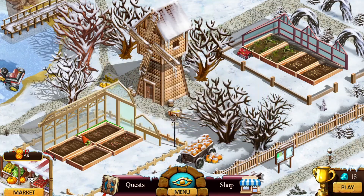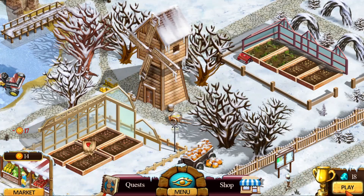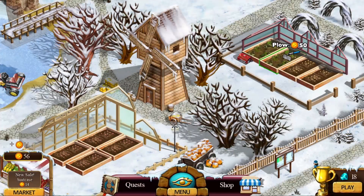I've run out of money again to do anything but play a hidden object game. But this shows you the milk, the eggs, the wool, strawberries, and pumpkin — that's where the crops are at as far as those are concerned. Finally, I have enough money to plow one more field and harvest a field.